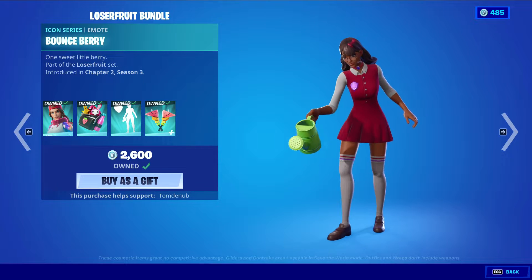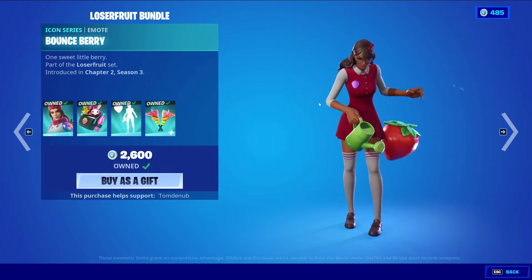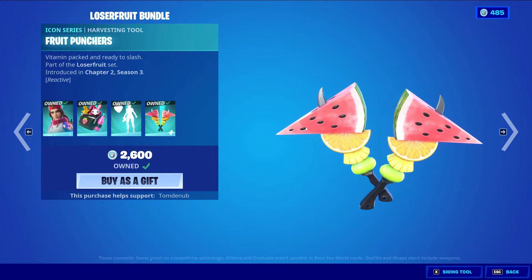Then we have Bounce Berry, an Icon Series emote for 300 V-Bucks — pretty cheap, simple, and I like it. And then we have the Fruit Punchers, an Icon Series harvesting tool for 800 V-Bucks. It's a dual-wield harvesting tool and on top of that, it's reactive — the only reactive item in the entire bundle, actually.